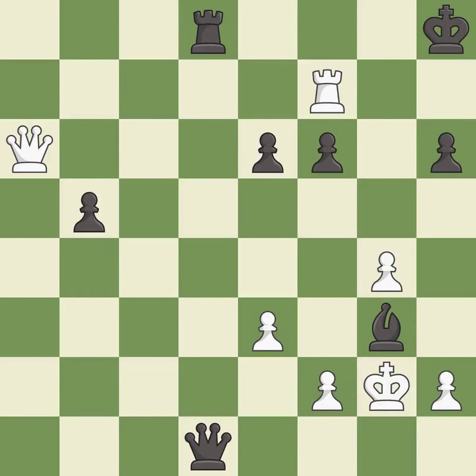This is the start of the endgame and black is equal — it is excellent. This threatens to force eventual checkmate — it is a mistake. That was a great move and very hard to find. This is the only good move.